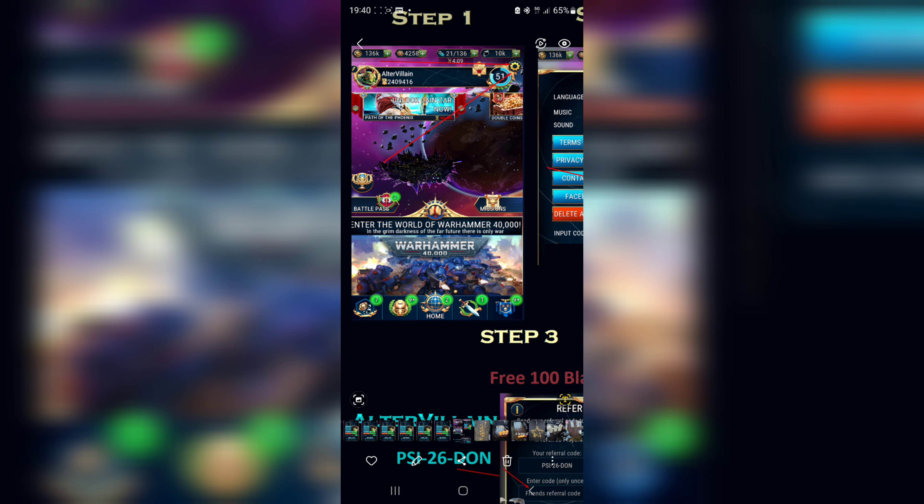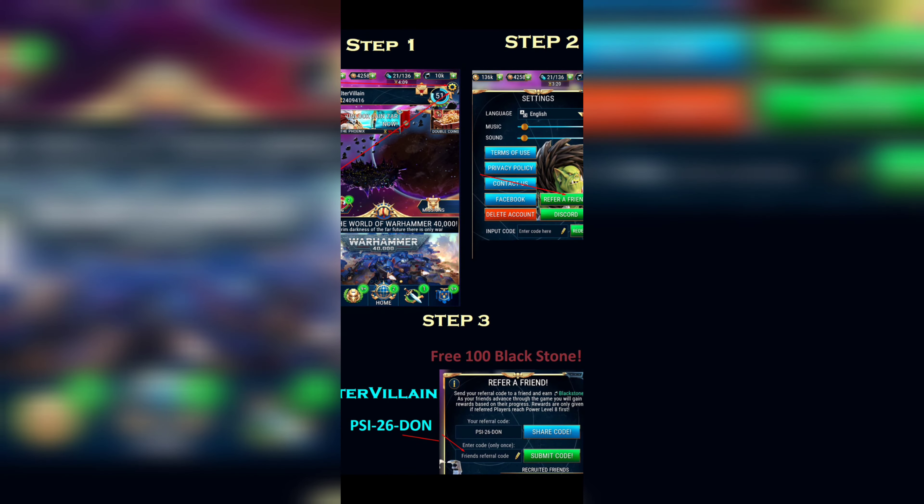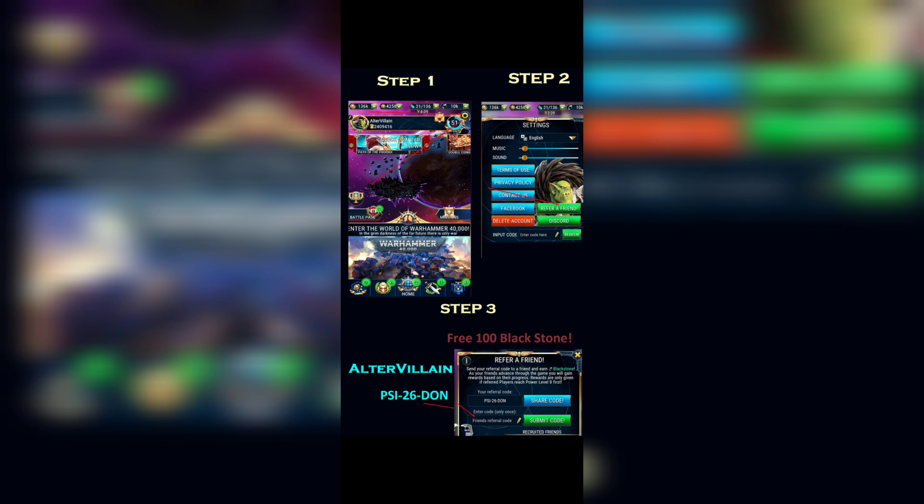Go to the settings in game, then go to 'Refer a Friend', and put in my code. Some people were upset, so let me clarify: this gives you 103 blackstone and it gives me 100 blackstone, but only if you are already past level 25. If you are a beginning player, I'll also gain some blackstones as you reach milestones — level 15, level 20, and level 25 — and I'll get 10 requisition drops. It's a way to support the channel so I can keep the content going.